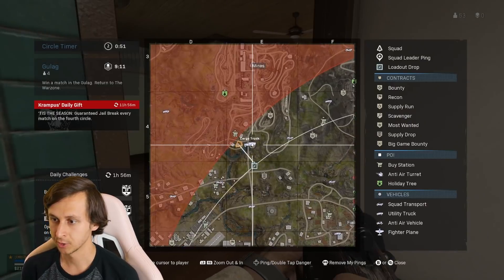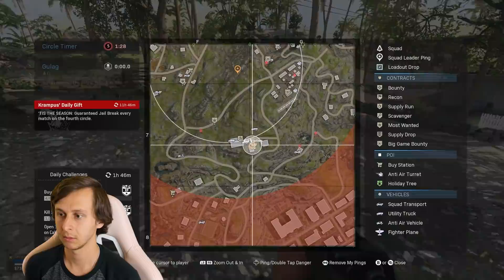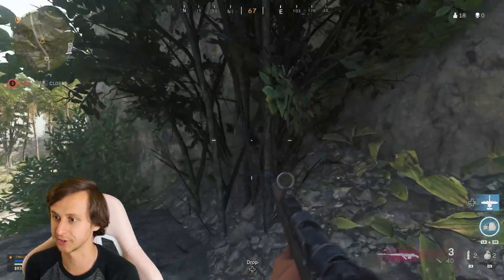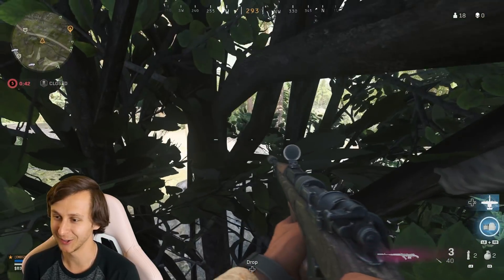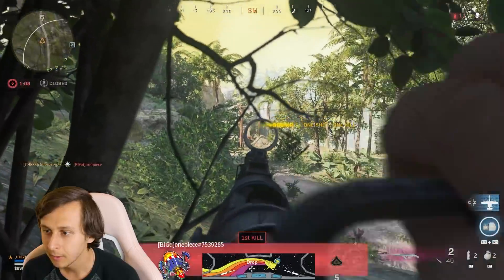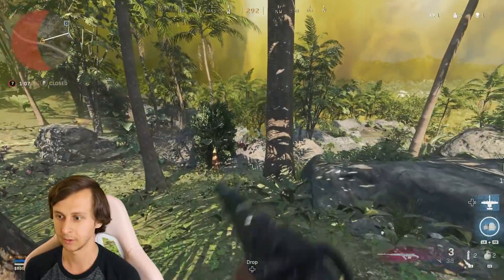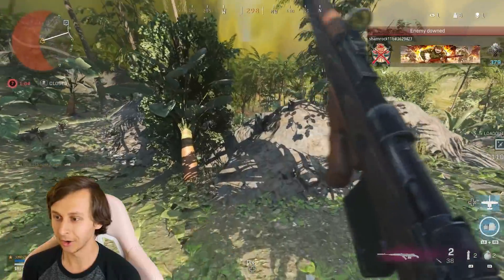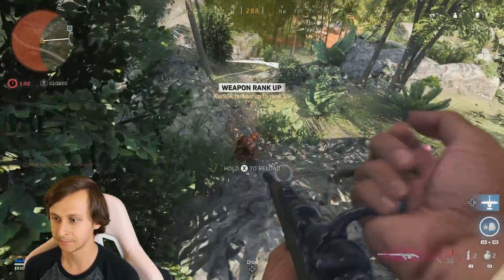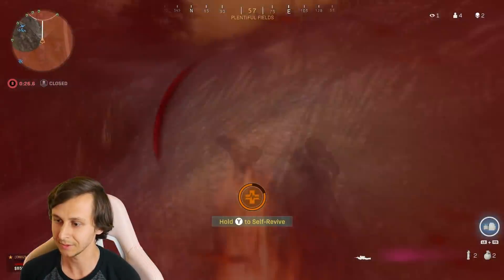We got our loadout. We should probably just take the truck and go to the center of the circle. Look at this - a perfect little bush to hide in. No one will find me here, right? Hey, there's someone over there. We're in top 10 - let's go! Top 10. Got one guy. I didn't know he was right there. Well, we got a couple kills with the loadout, so I'm happy about that.